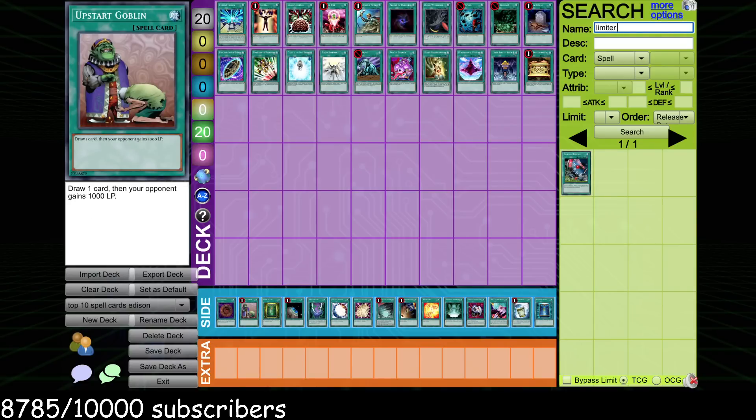Upstart Goblin is a card that can boost consistency in some decks at the cost of life points. We've seen it have middling, marginal success here and there. I don't think it's as good as it is in later formats, where drawing into your nut combo means auto-win. There are very few auto-win combos in Edison format, and the ones you can draw into are often nerfed by giving your opponent the excess life points. So, tentatively a powerful card.